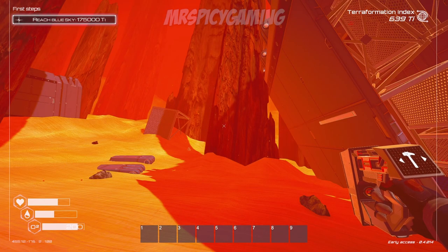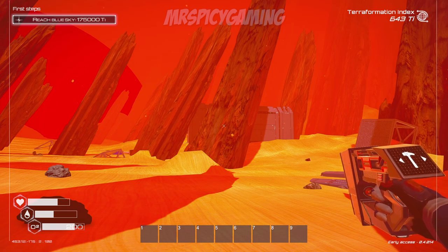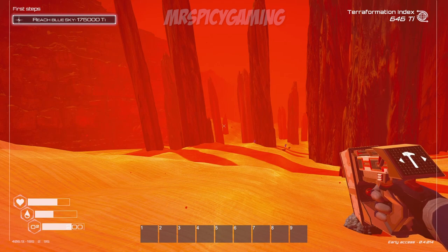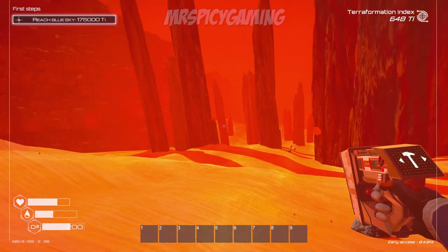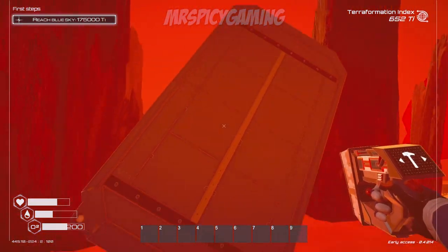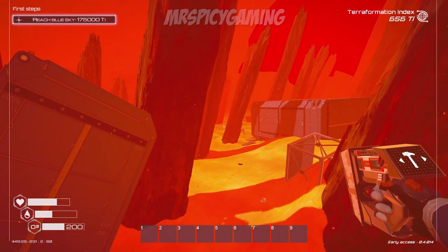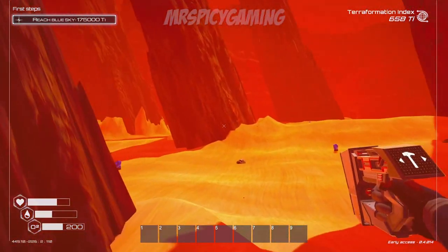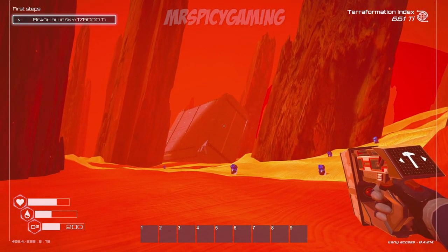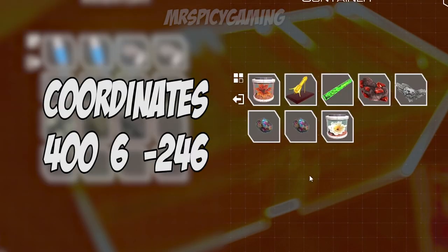The next golden crate is in the cracked spires — obviously the cracked spires because they're spires. You can get here from the aluminum fields by continuing to walk in the direction of the red glow, or you can come here by going across the lake bed in the starting area. The easiest way to find the golden crate is to start with the big wreck on this edge, the one closest to the little wall near the aluminum area. Go around to the back of this pillar right here — it's literally a hop away from that wreck — and there's your golden crate.